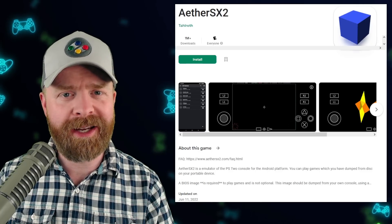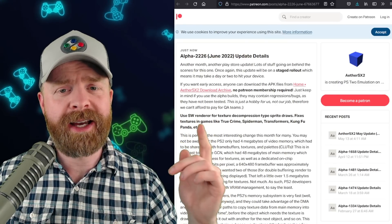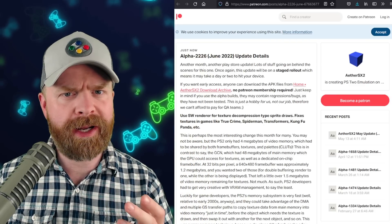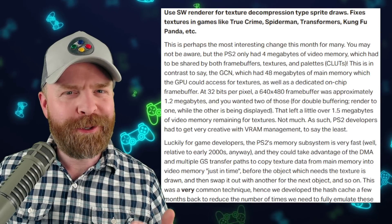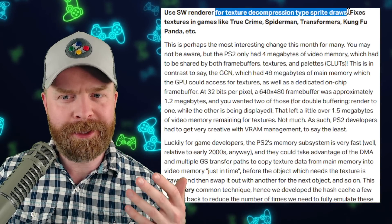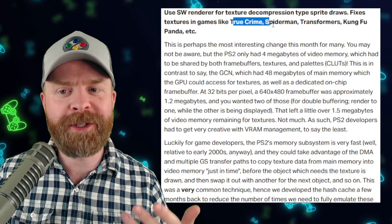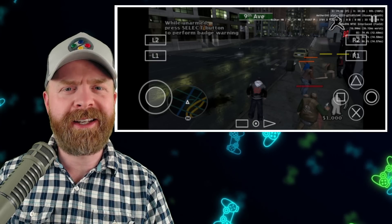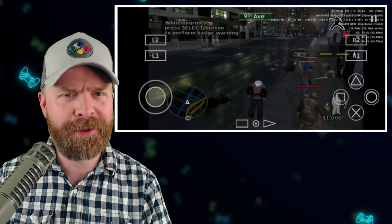AetherSX2 just got a pretty big update. I'll be going over it at a high level, but if you want to read the entire thing, it's available on the official AetherSX2 Patreon page and I recommend checking it out — there is a ton of information in there. The very first point in this update is massive: use software render for texture decompression type sprite draws, which fixes textures in games like True Crime, Spider-Man, Transformers, Kung Fu Panda, and more. Previously, trying to emulate games like True Crime was a massive headache, and this is a really big breakthrough for PS2 emulation.